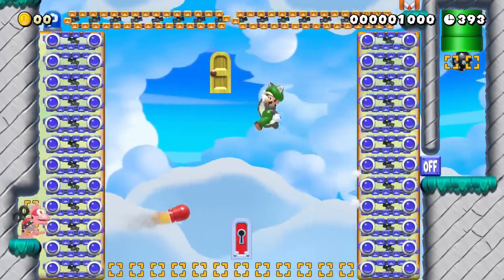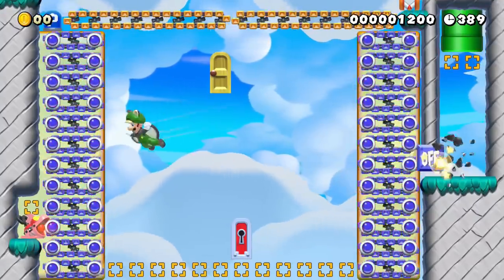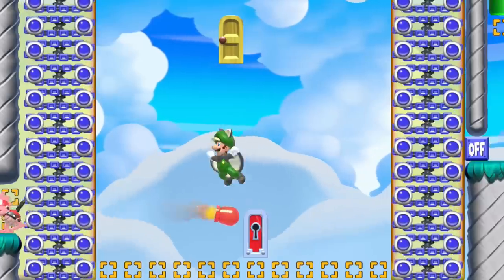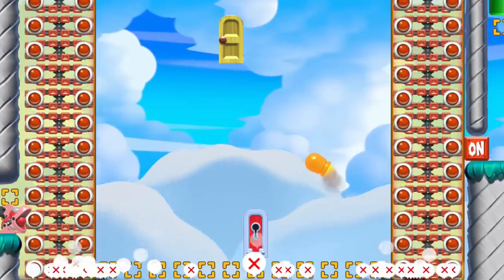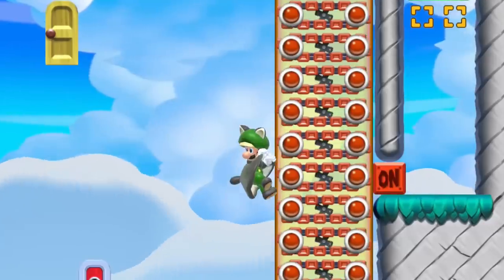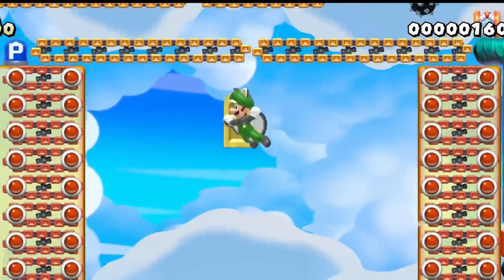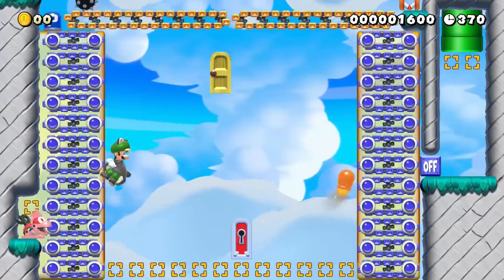Blastomecha Koopa is not happy that Luigi made it to his Sky Fortress and tries to destroy him with this arena. On-off conveyor belts move in opposite directions on each wall and Luigi has no floor to land on for safety. A spike ball from a pipe switches the conveyor belt directions to confuse Luigi while he must wait for another spike ball overhead to slowly roll into a P-switch.